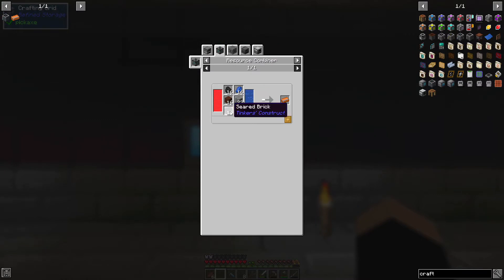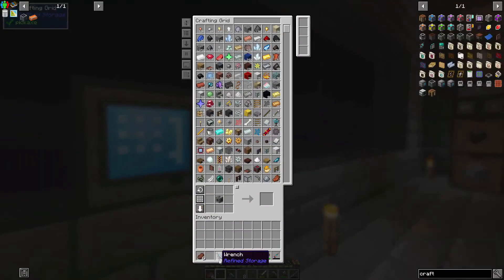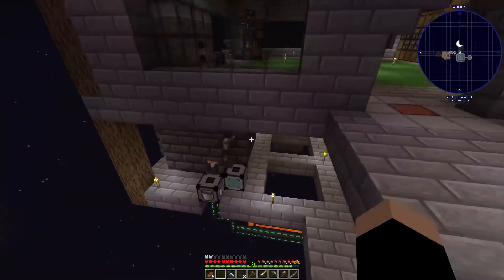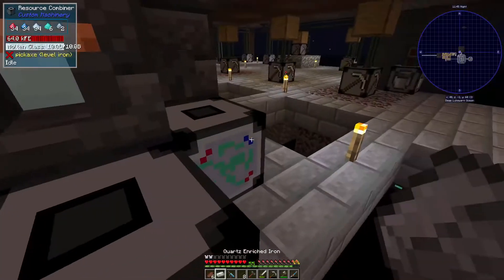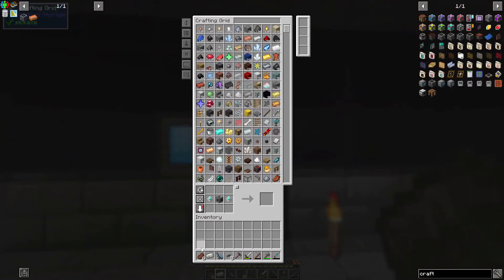We have this and this done, stones already done, these are already done. We need treated wood, so it's just another crafter after another. Our restricting thing is going to be that, and the only way I think to speed that up is to - I think that's the only way you get this or go to the nether, but nether trips are not the most fun.